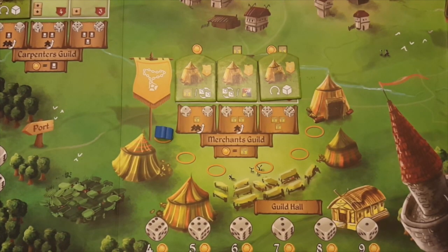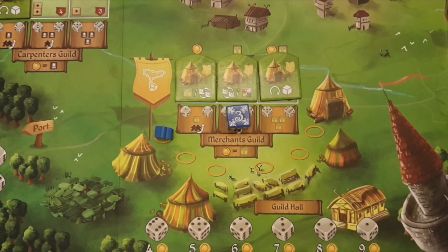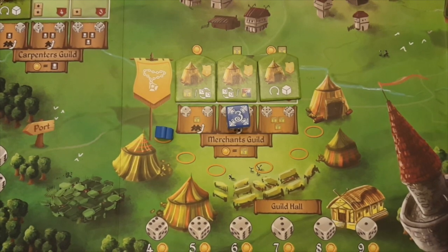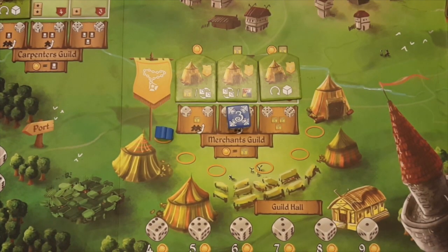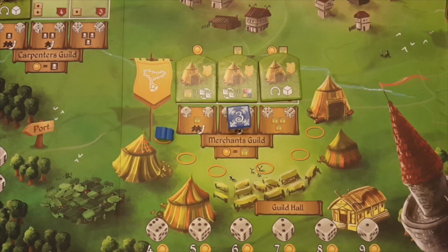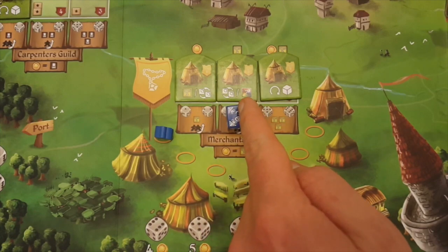Each of the guilds represents a different good that you can collect in the game. When placing a die in a guild, place the die in an available space and take the following actions. First, activate any workshops in the guild, starting with the first one to the left and moving to the right until you reach the space directly above the die you've just placed. For instance, if you place a three or a four in the second space, you may activate a workshop above the first space and then the workshop above the second space.